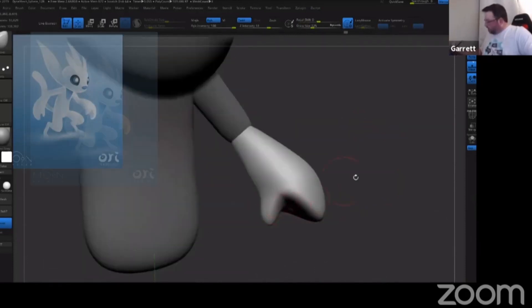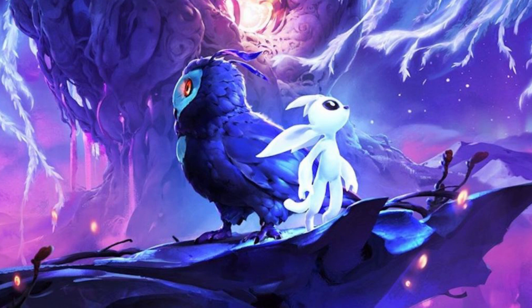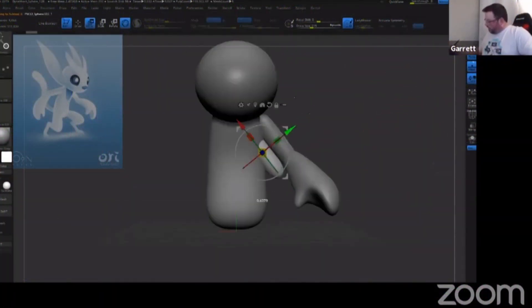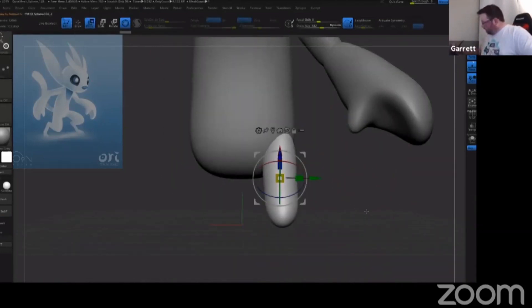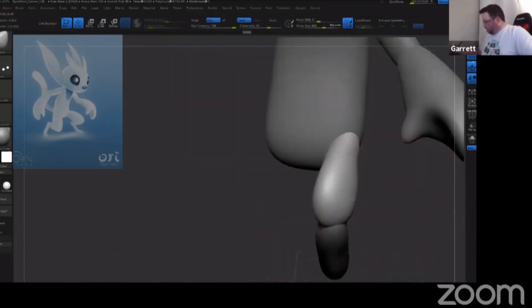If you don't know who Ori is, here's a picture. Fun little platformer games, very stylized with a cool story and minimalist storytelling. It's a pretty interesting game and I definitely recommend them — and actually if you have Xbox Game Pass, they're both free on there right now, so definitely worth checking out.